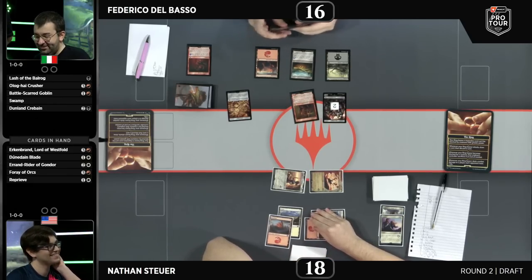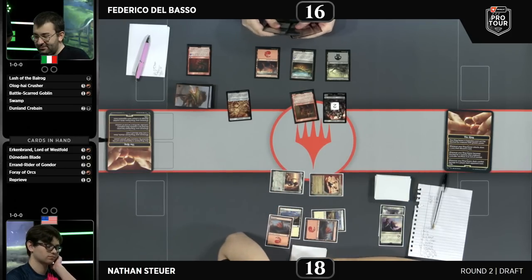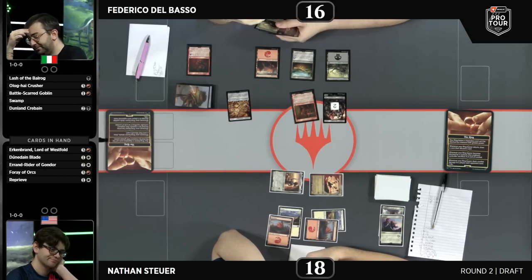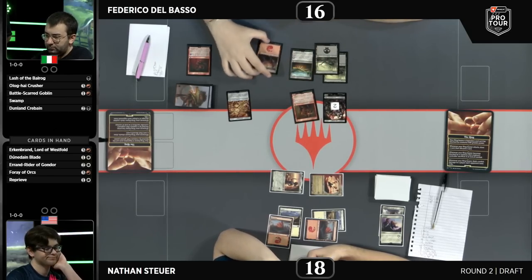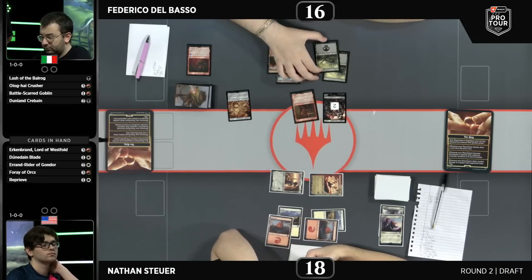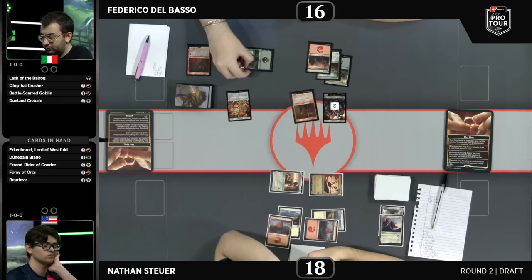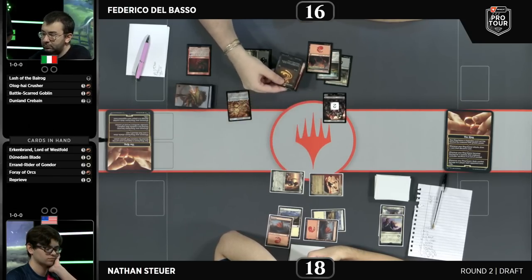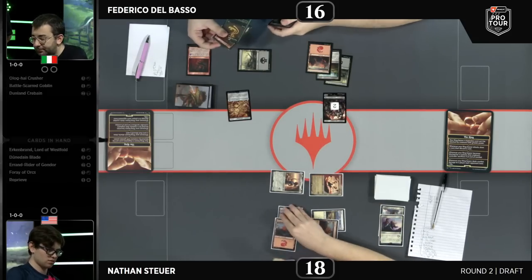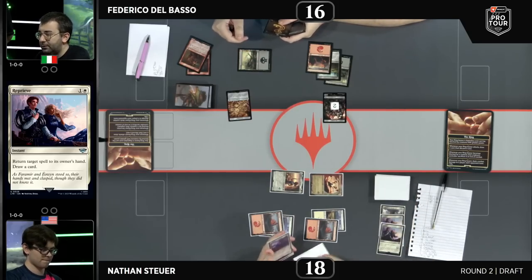Merry was given first strike thanks to Eowyn's trigger ability, so the trade wasn't on the table with that army. Back to Delbasso, who has to find a way to stem the bleeding. The second Reprieve is going to be devastating. That is a Lash of the Balrog — and you don't get the creature you sacrifice back. That is part of paying the cost. That creature is dead and gone.